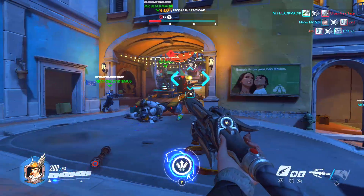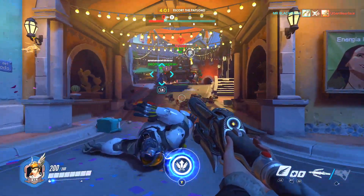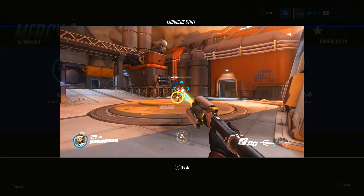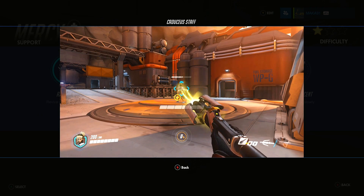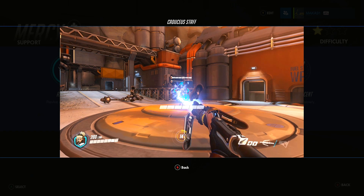Next up, we have her primary weapon, which is her staff. Her staff doesn't deal any damage; however, it does allow you to connect your beam to a teammate and do one of two things. The primary mode of the staff allows you to heal any of your teammates at 50 health per second. This mode is shown by a yellow beam that arcs from your staff to a teammate. The secondary mode of the staff is the damage mode, which is signified through a blue beam that arcs from the staff to a teammate.